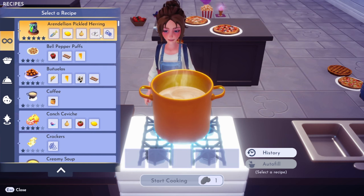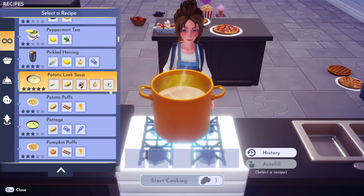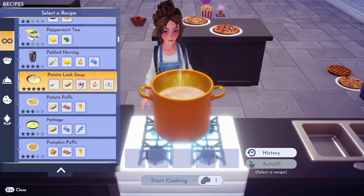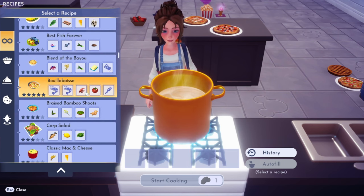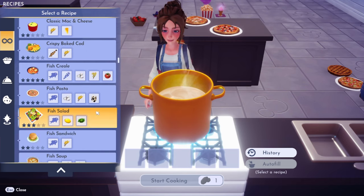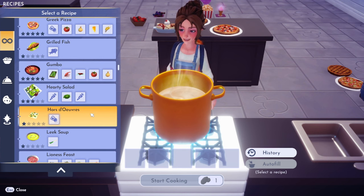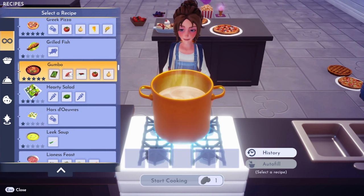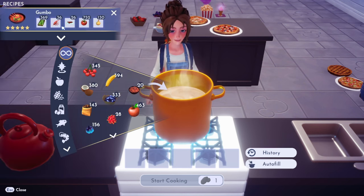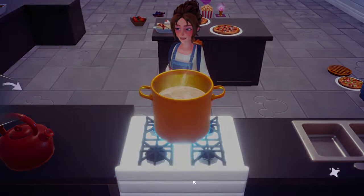I was using the Arendelle pickled herring — that's the best one in my opinion because it's just the easiest ingredients to get and you don't have to pay for milk or cheese. I'm checking to see if there's any other options — there's this fish one, the rice one though I might not have enough rice. Greek pizza would be fun but it has wheat. The gumbo would be cool — I have 36 shrimp, so I'm just going to make one gumbo for fun.